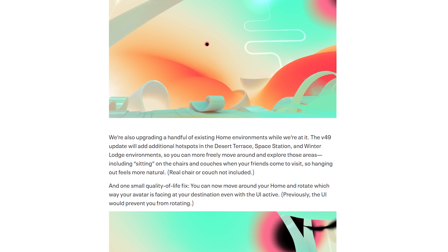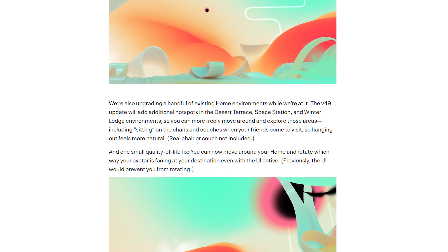Part of V49 is actually a brand new home environment and some changes to current home environments. There is a brand new abstract environment called Abstraction that is coming in V49 — it's described as an explosion of color and amorphous blobs, the perfect escape when you need a place to focus. I'm not 100% sure about that, but it does look like a very interesting home environment.